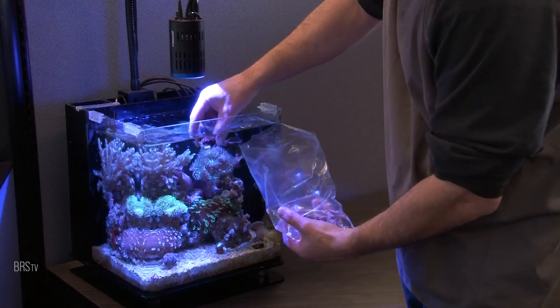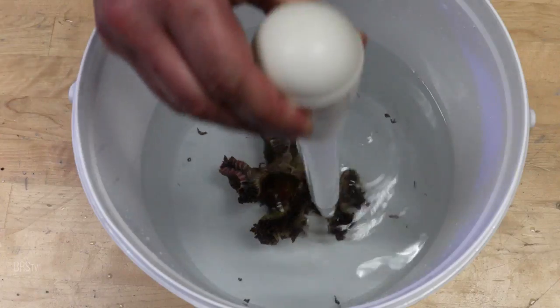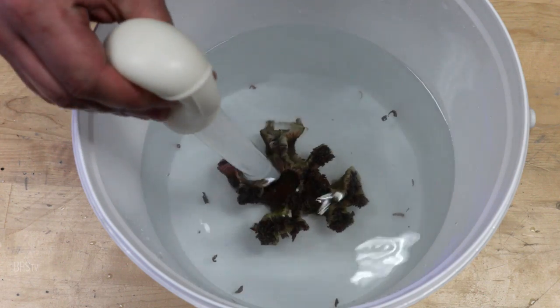Fifth, the corals are donors or sources of not just the good but the bad and the ugly pests as well. Can we use dips that limit them and avoid them altogether? Let's find out. Those are the findings and questions.